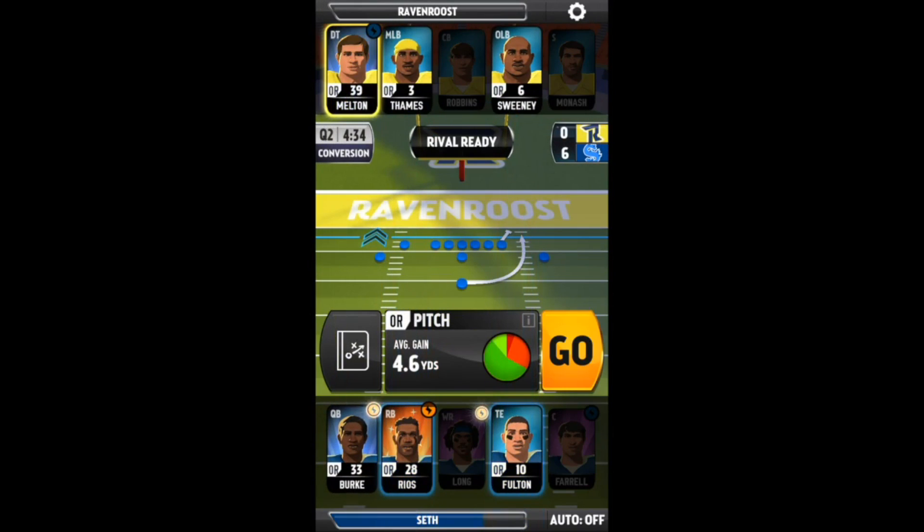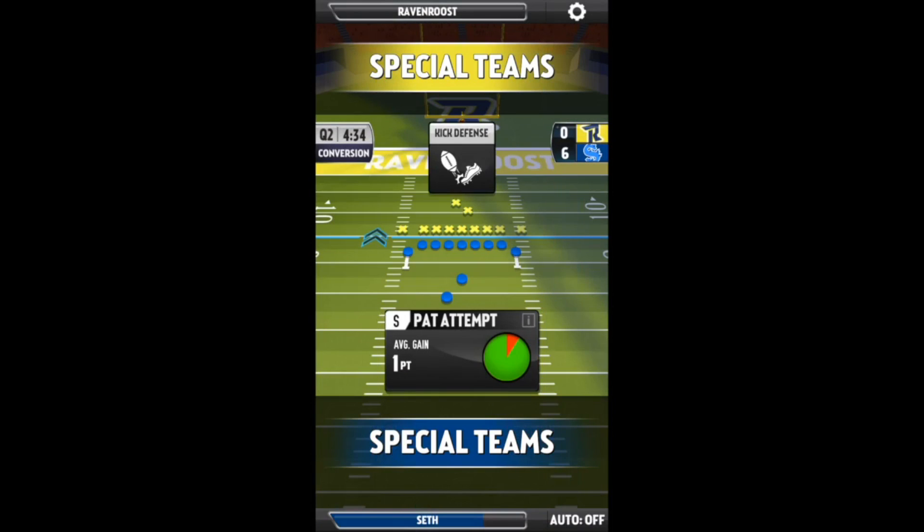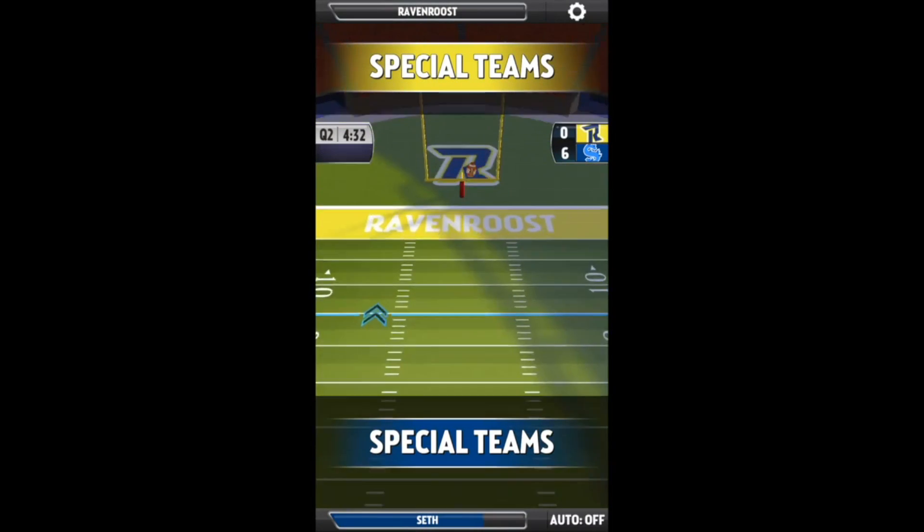And then a bigger chance of something more minor happening, like a small loss of yards or an average play. As you can see there, that's a touchdown. There we go — that's what we were looking for. I'm just going to kick the field goal here — PAT attempt. And now I'll show you guys a little bit of defense.